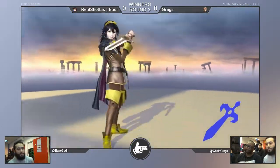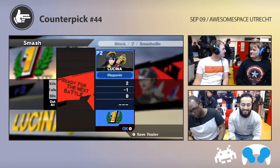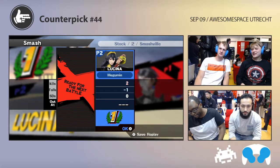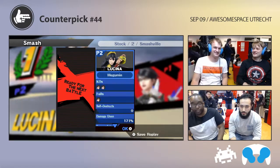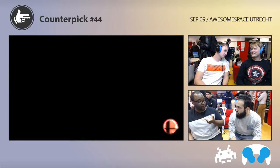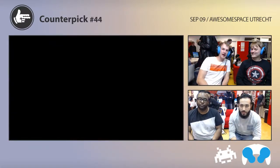Maybe you should mix up which option you use when you get jabbed. You can call it out too, and then get a slightly charged F-Smash. He went for it this time, so maybe you should try it next time. Because it worked for him now, he'll want to do it again — unless he's on the next level.